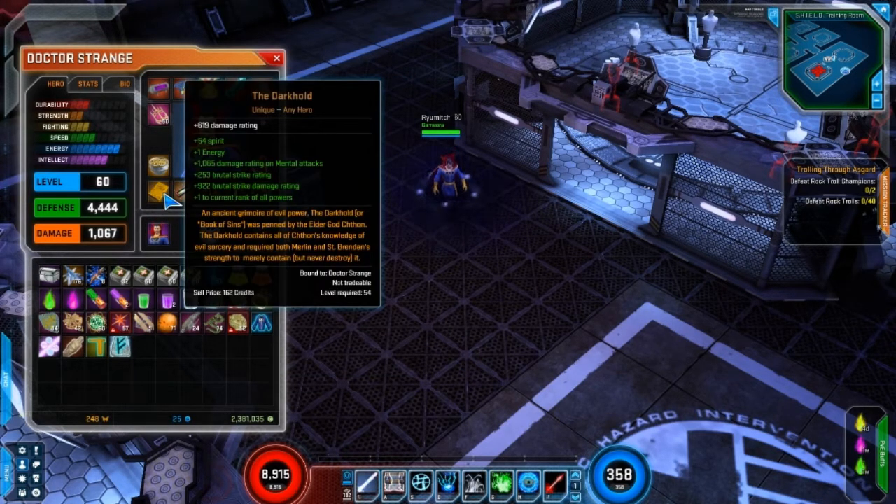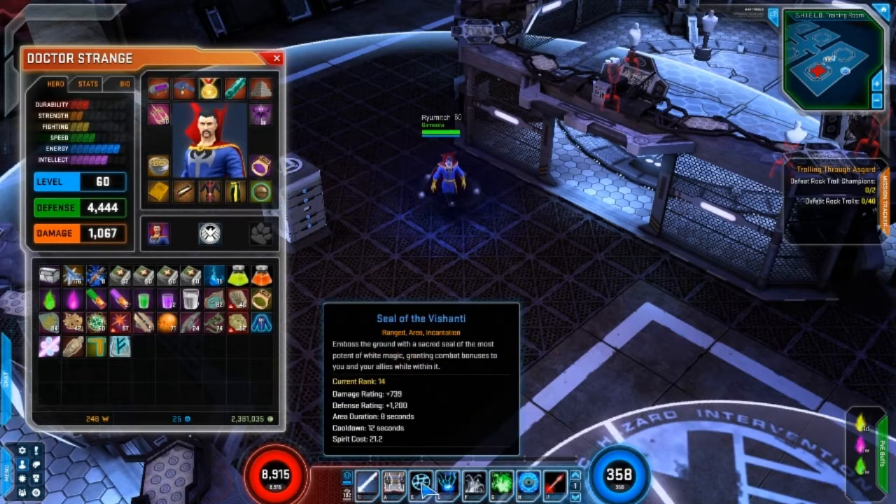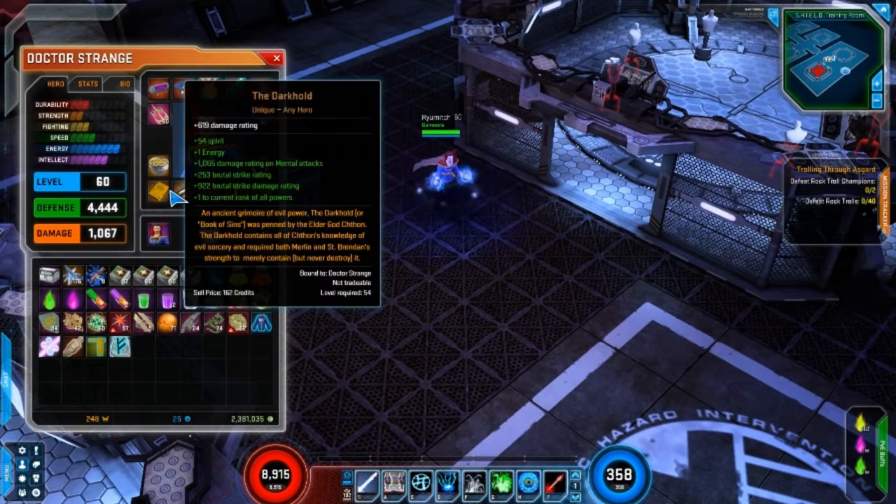I have this item that dropped for me while I was levelling Doctor Strange. It has a nice damage rating and it adds to spirit. This is really why I used it — it has plus 1,065 damage rating on mental attacks, and all of Doctor Strange's moves cause mental damage. There's also plus 253 brutal strike rating and plus 922 brutal strike damage rating. I really want to make a build with Strange that will utilise brutal strike.